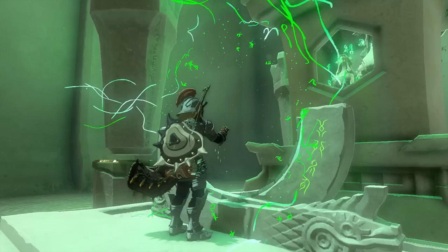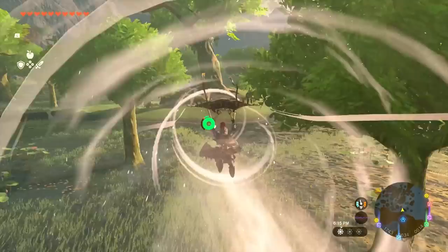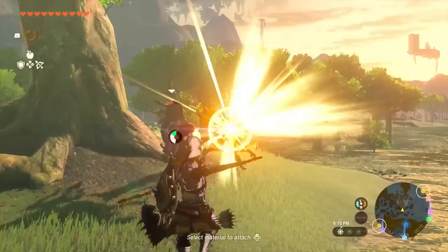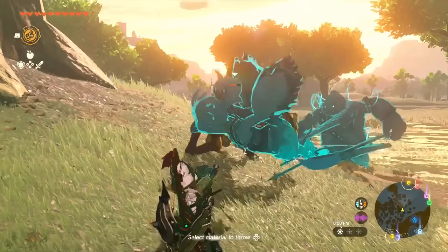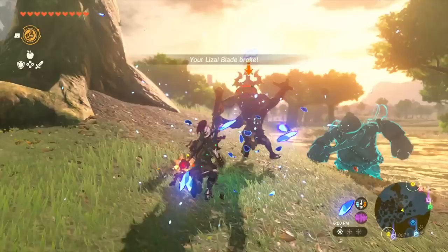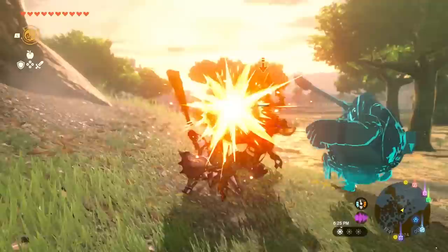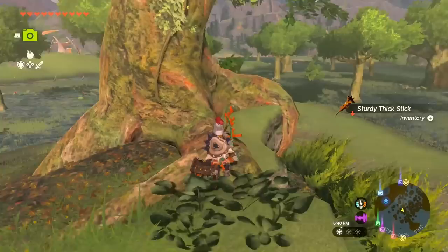Done with the shrine, moving through the wetlands faster. Fighting bokoblins with a stronger bow, taking two down. Using a Black Moblin Hammer to do good damage. Picking up the Black Moblin Horn and some other parts. Grabbing a dirty thick stick — that could be useful. Moving forward where there's a traveler ahead who was about to be attacked by bokoblins — good thing we cleared them out.